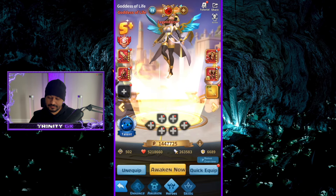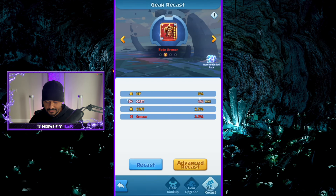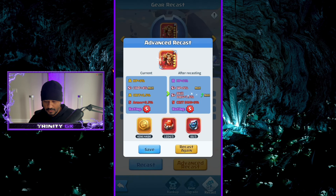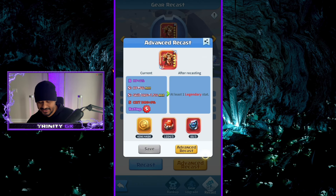This is the most important one right here — the fate armor chest piece — because I'm lacking just about everything. I can't get a good solid double or triple S or S-plus. Recast, advanced recast — we got HP, HP, skill. Seven percent HP — that's going to go on Dream because my Dream only has five percent. That's two percent more. Too easy.